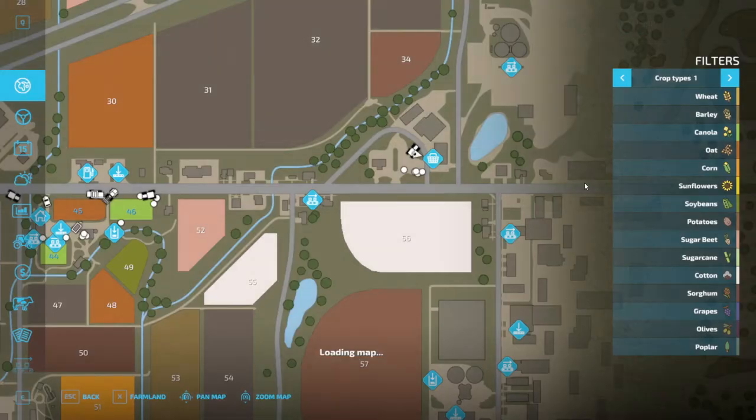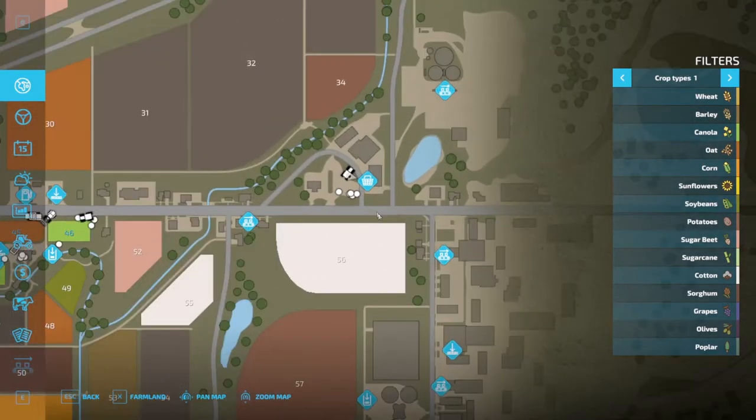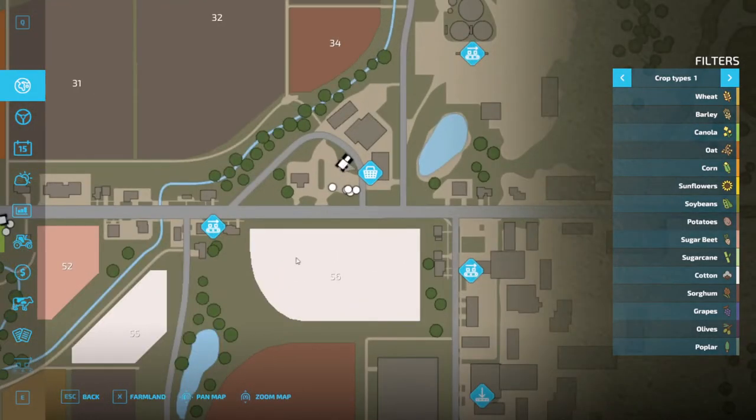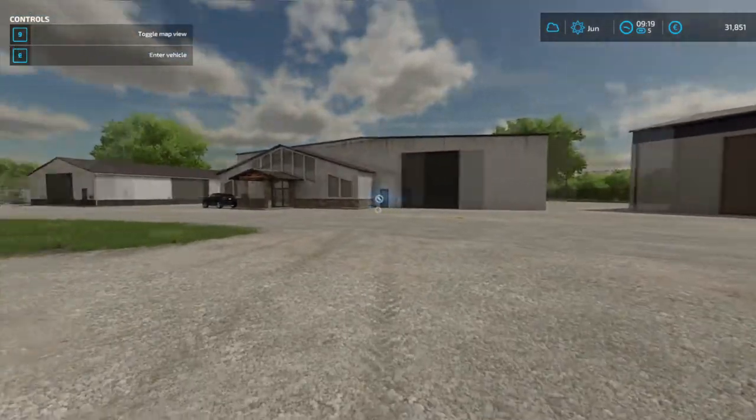Alright, so I'm here at the shop. This is the beginner level shop area where you buy all your farming equipment, and beside it is another building with a little wrench icon.